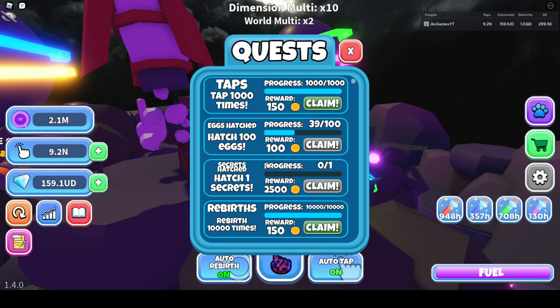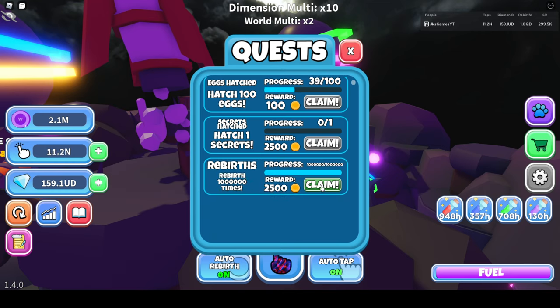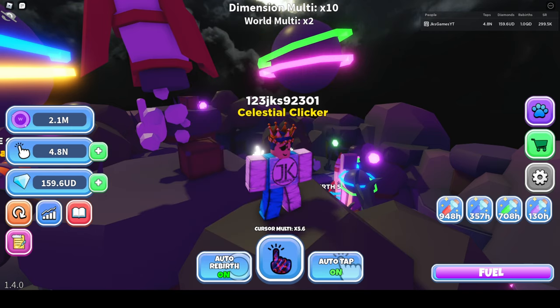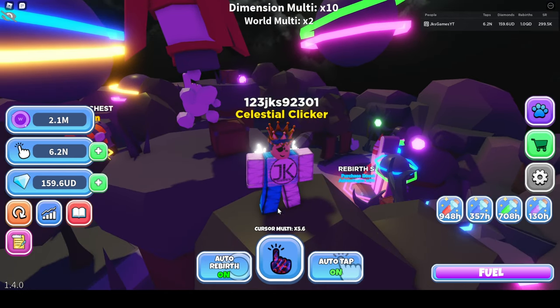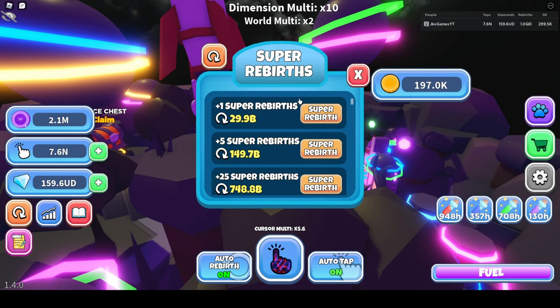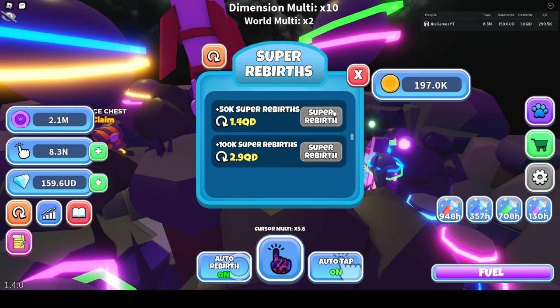Since I have auto rebirth and auto tap, these quests are pretty easy to get. If I just claim this, I think the rewards just go up every time. That one's already collected — dang. So that's pretty much what these quests are. They give super rebirth tokens, which is really cool. I don't have to super rebirth as much now.